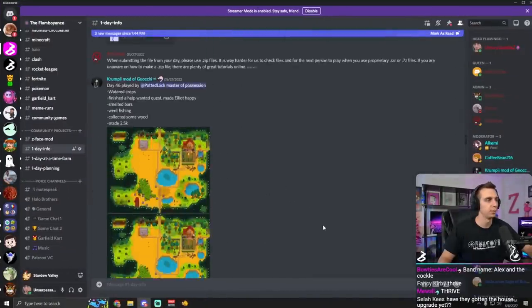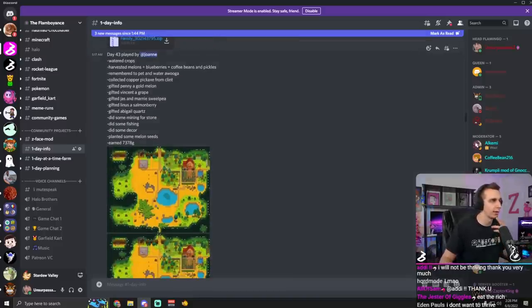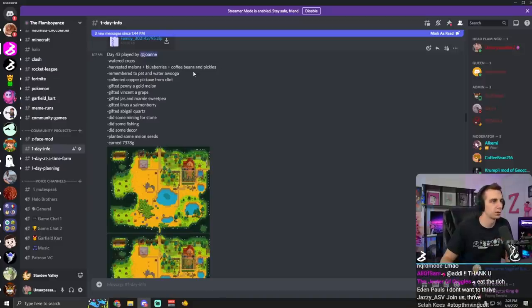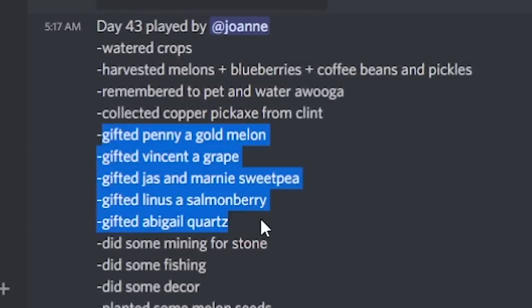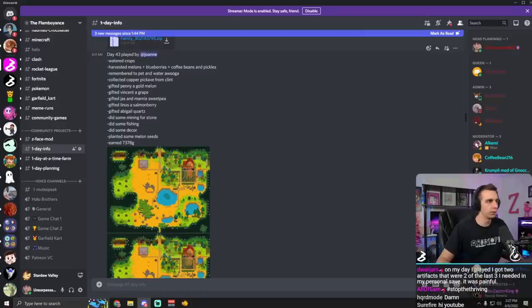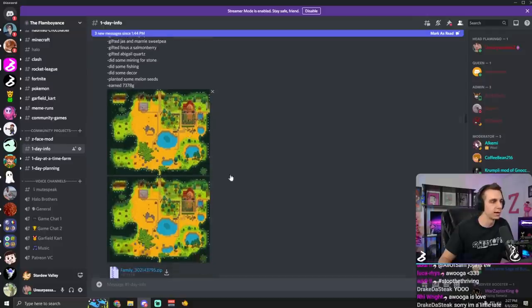Every time people play, they also leave a little description of what they did. Day 43, played by Joanne - watered crops, harvested melons and blueberries and coffees and pickles. Remember to pet and water Wooga - you guys make more progress towards that pet than anything else. Collected copper pickaxe from Clint. Gifted Penny a gold melon gift. Look at the gifting spree that Joanne went on! Joanne, you're like an unsung hero. You got some gifts going, you earned over $7,000, you planted some seeds, you did a little decorating. It may not be the most glamorous job, Joanne, but you held this place together.